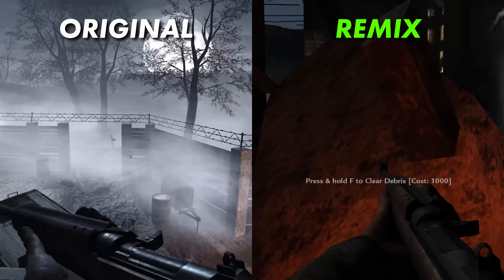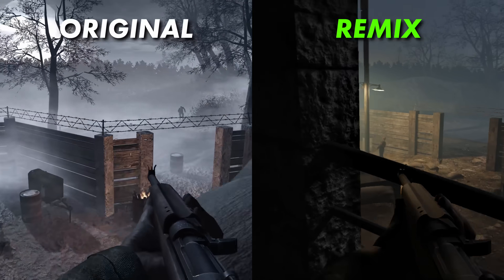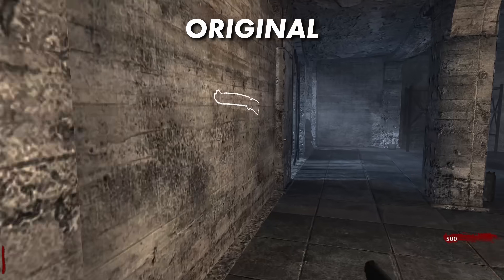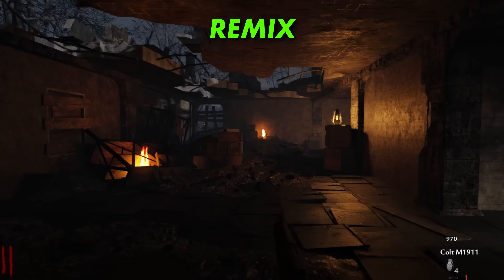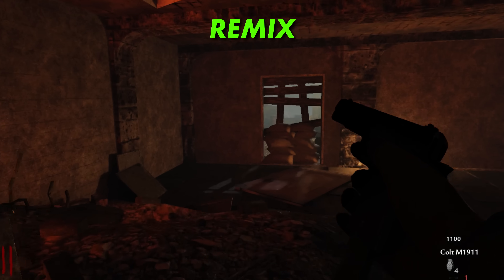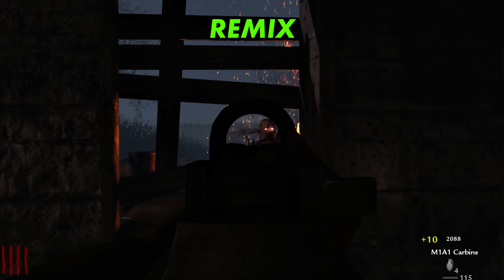The final mod I played was Call of Duty World at War, specifically the Zombies level. It got a little harder to be impressed by the time I got to this mod because I was getting so used to how Remix titles look. But flipping between the vanilla and modded versions of the game really shows how subtly impressive ray tracing can be. All the lighting in the level coming from the lanterns, streetlights, fires, and even the star-filled sky gives it a sense of ambiance that 2008 rendering techniques — even from the most well-financed and talented developers — struggled to convey.